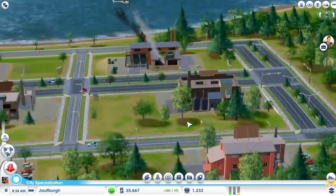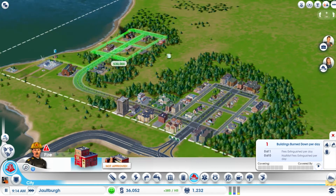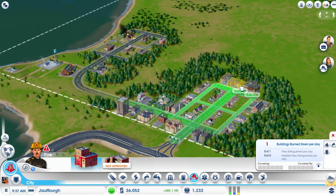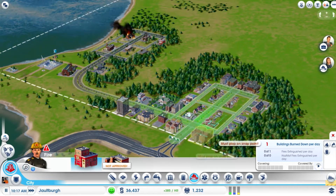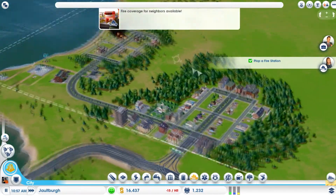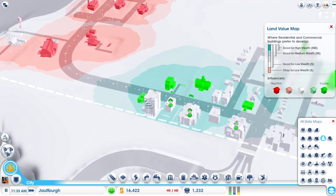It looks like we almost have enough for a fire station, so let's just get that right now to avoid hassle in the future. Let's put it in between the residential and the industrial. Right there — there we go. There's our fire station. I think that may have increased the land value a little bit.